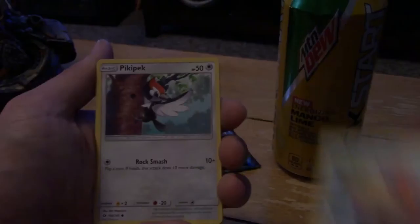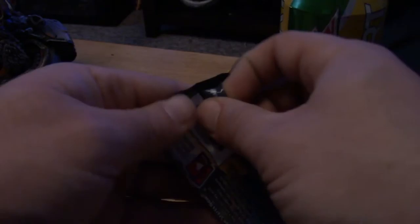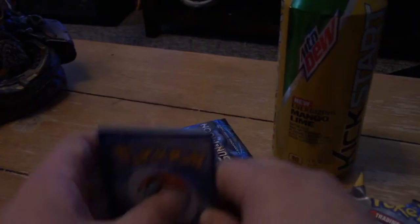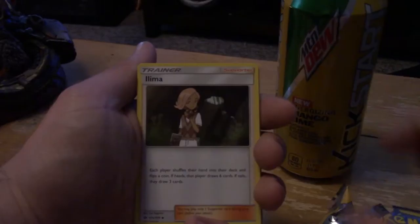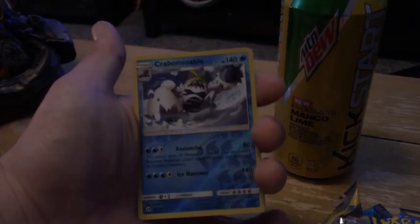Mantis, Spiro, Pikipek, Sandile. That's a cool reverse. So far we're getting trolled. Kevin over there breaking stuff. There's the code. Ando just recently got trolled — I don't know if you guys saw his latest video, but he opened I think five Sun and Moon booster packs and did not get one holo whatsoever, and he bought it at a store.